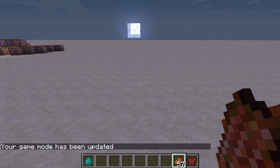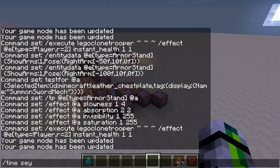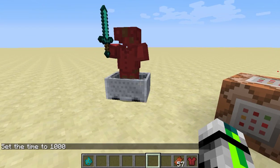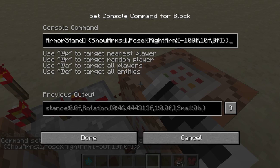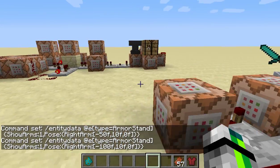So let's go back into game mode creative and check how this all works. Let's turn it to day. For the sword animation, it's just a clock running this command — the commands will be in the chat — and it's just changing between those two poses so it looks like it's swinging a sword.